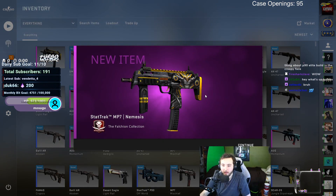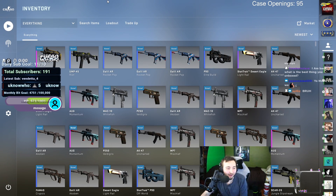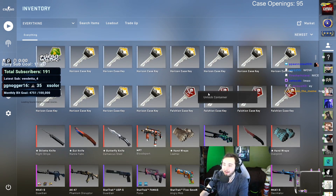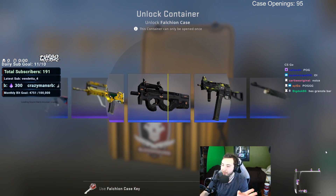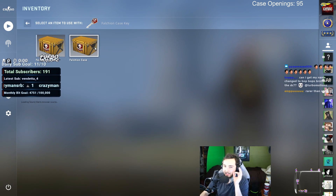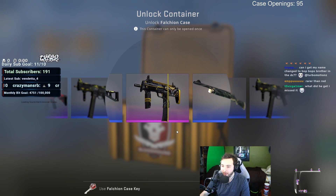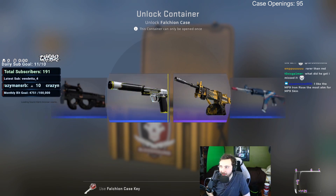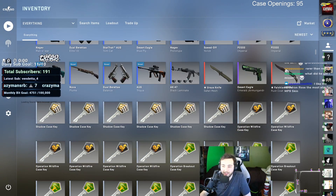Obviously if it was the stat track factory new AUG Hyper Beast I would have been way happier. But honestly I think that's going to be the best thing we get today. We've lost at least three hundred and twenty dollars on this case opening so far — unless we unbox a knife or a really nice red. Oh, please be stat track. That's minimal wear — we got another Nemesis. We're still in the red, we've still lost hundreds of dollars here, just for a video and a stream. This is not worth it.